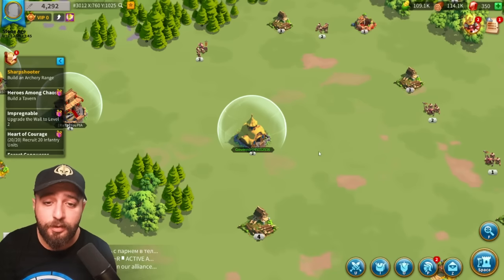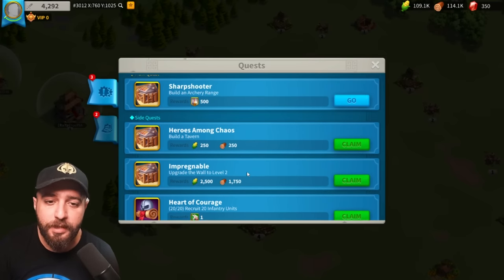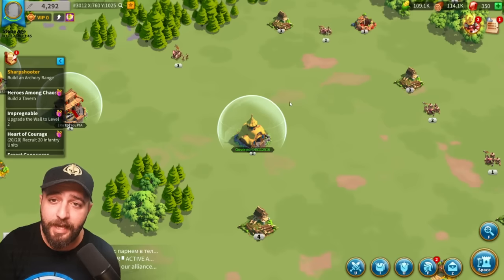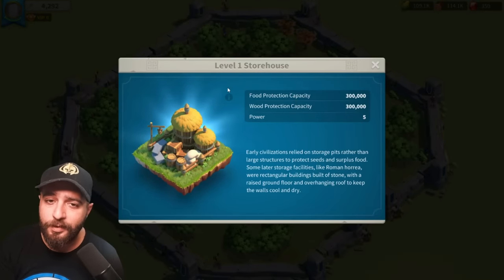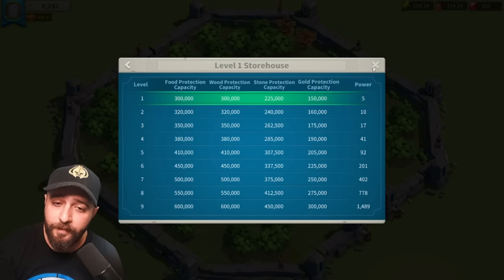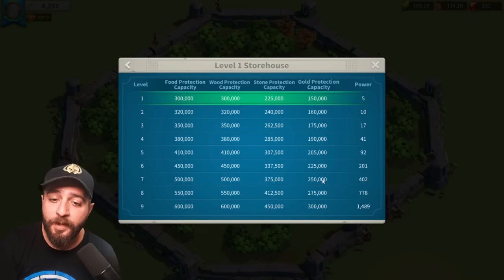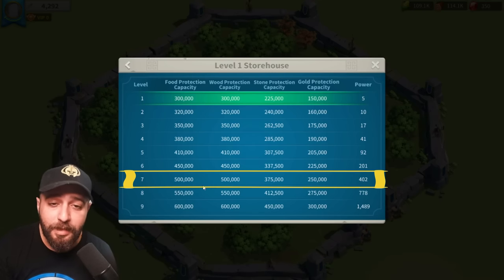Another thing you must not do in your first kingdom is claiming quest rewards, because they give you a bunch of resources. Since you are going to jump in 7 to 10 days, check your storehouse: food and wood protection are both 300 at base, and 500 once you get your storehouse to level 7. Stone is 375 and gold 250. Any resources above those thresholds will be wasted because you can't migrate with more than your storehouse allows. So don't claim those rewards.